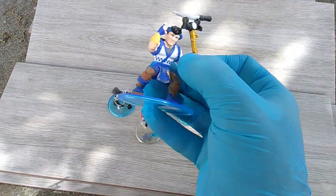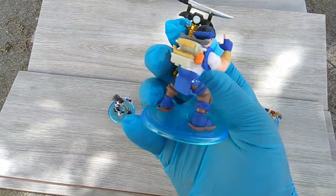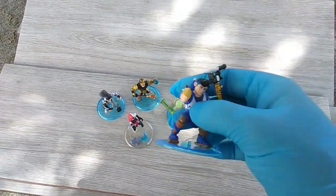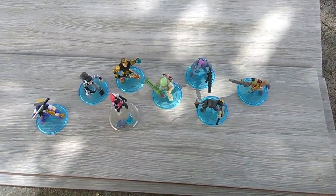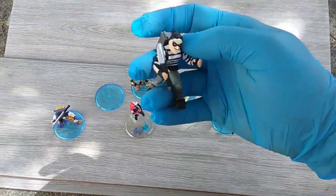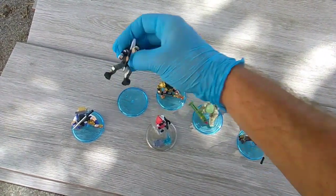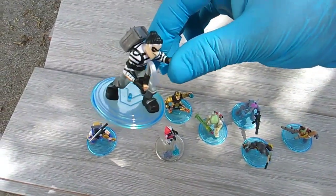Sushi Master comes with this harvesting tool and back bling — kind of unfortunate off-centered printing on the eyeballs on my figure. The store I was at had exactly one of each of these. This is Scoundrel — got the crowbar harvesting tool and the safe back bling. And you see what I mean: his right foot goes in the stand, so at least the stand is right side up.